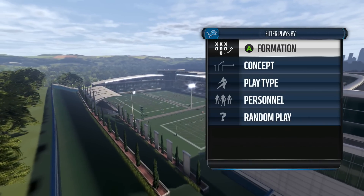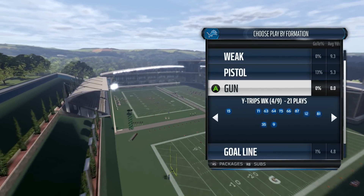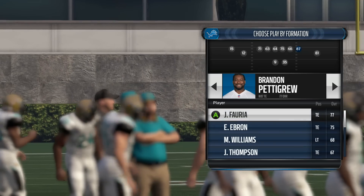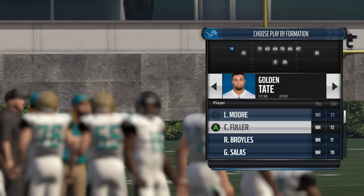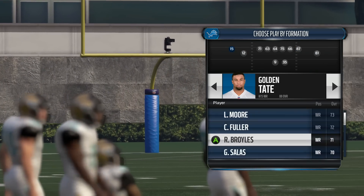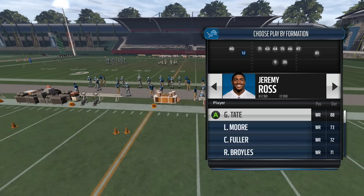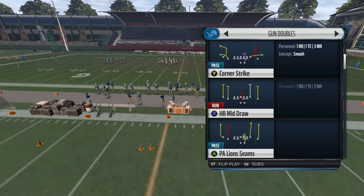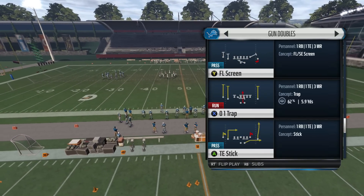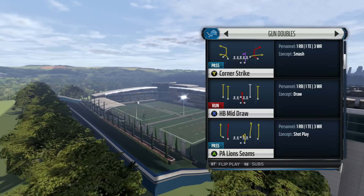What's up guys, Zane from Forward Progress Madden back with another video on how to stop streaks, aggressive catches, face catches, lobs, shucks, face throws — whatever you want to call them. Everybody has a name for them and everybody seems to be having problems with them. Early in Madden 16 I did a video on day one and I took it down because the feedback was that I didn't know what I was talking about — the face catching is OP, whatever.